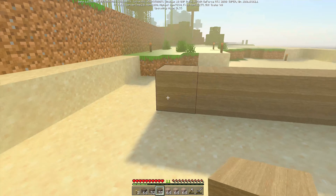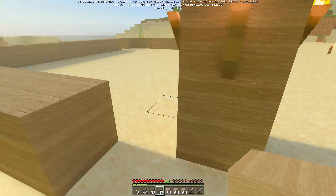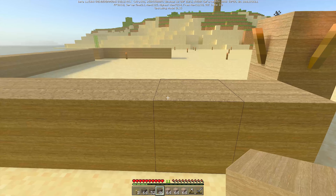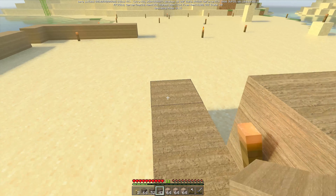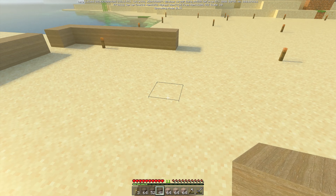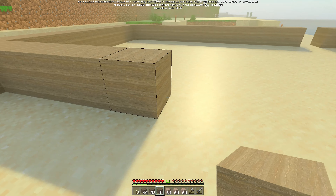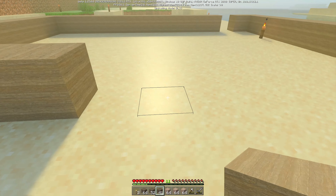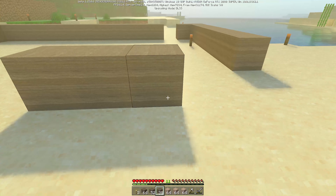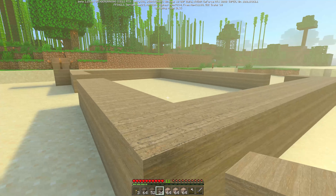Then we'll do the same here, so we'll try and match that up. We do want an archway into the other parts of the house eventually, so maybe we'll leave a gap there, like that. There we go.